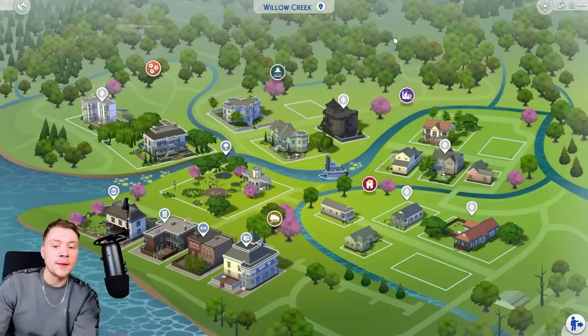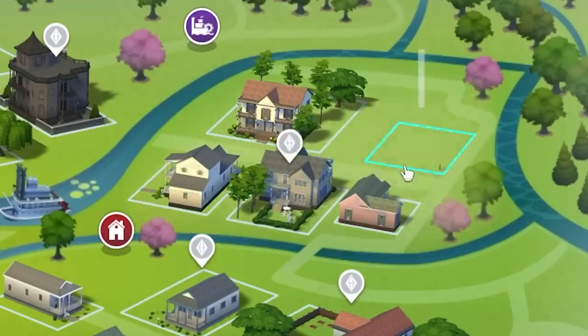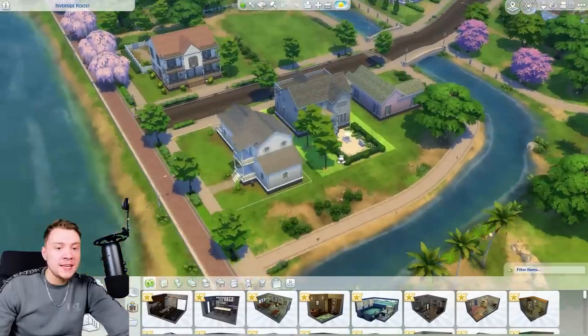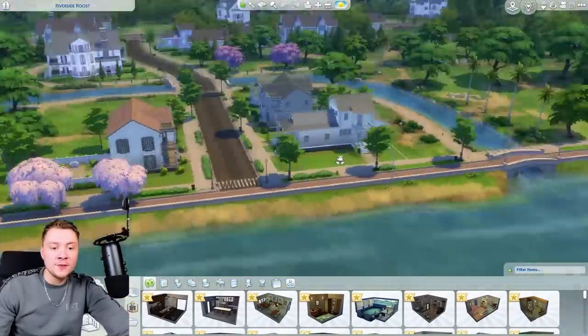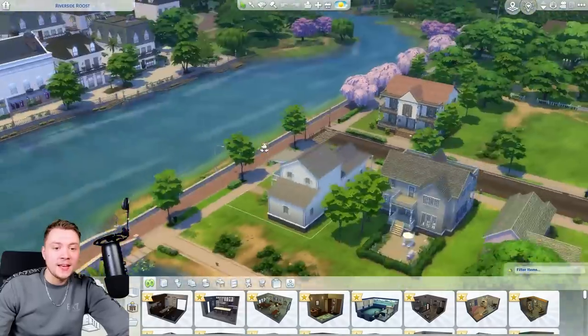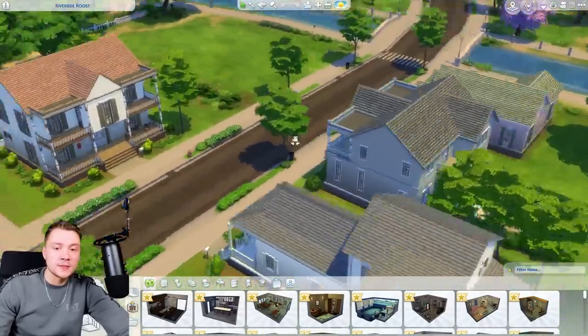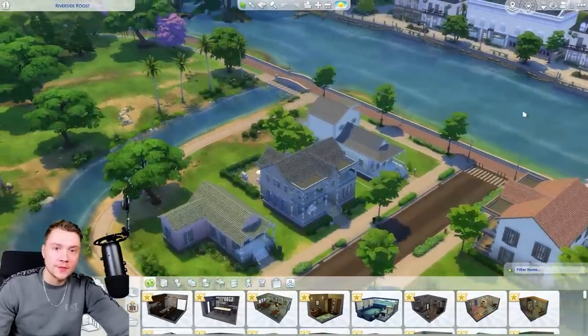Even then, when you look at the map screen now, it's incredibly useless because it actually looks nothing like the world. Like if we go in this top right area here, all we see are five lots with like a long transparent path between them. But then when you actually go into the area itself, you can see it literally looks nothing like it. And it really does not give you an idea of what houses look like in the world once you've built them.